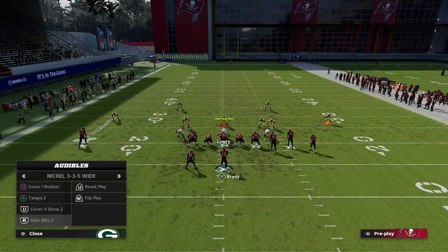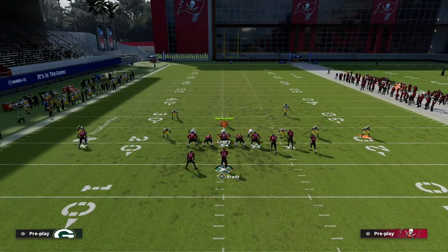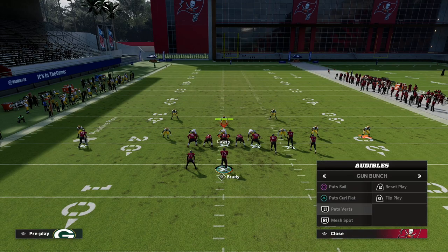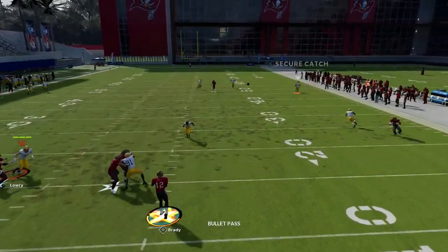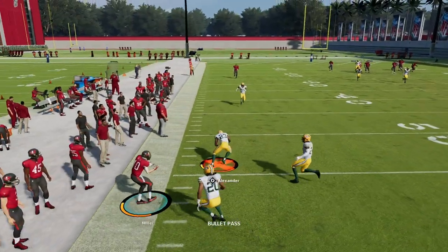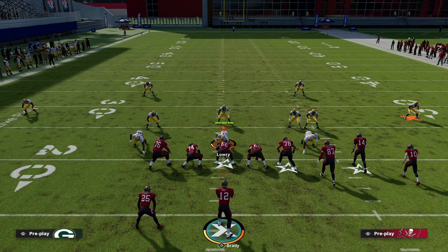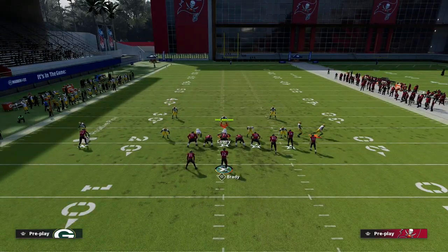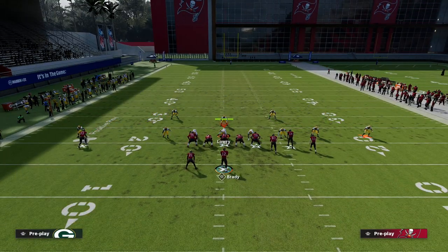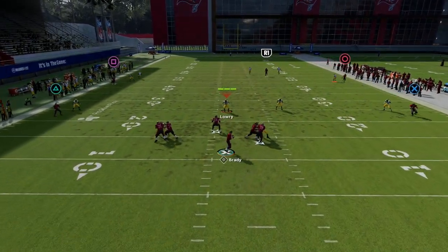One thing to note about Cover 2: we can run Verticals, which looks exactly the same and is a good counter. But also, because I told you this play was really good against Cover 2 — if you pass-lead up, you can get that corner over the top, especially if it's a 25-yard zone drop. The third isn't topping the route, so it allows this Corner Strike corner to have a chance to get over the top.